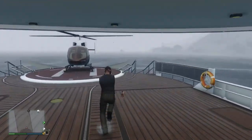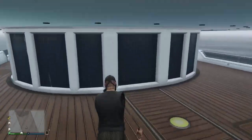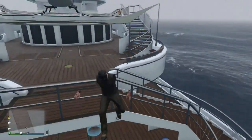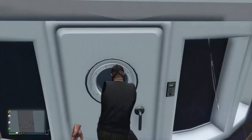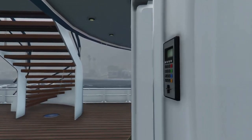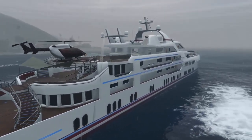So let's now go to the inside of the yacht, which is the cool part. You can only access it by the bottom floor, as you can see. So we will open the door, and once we are in, we will be inside of Betty's Bulk.